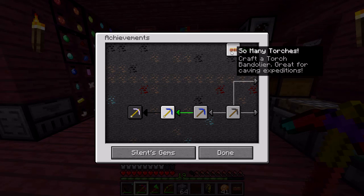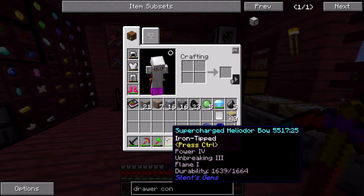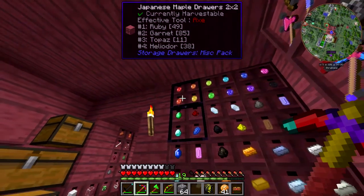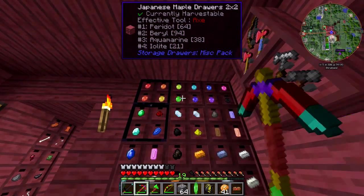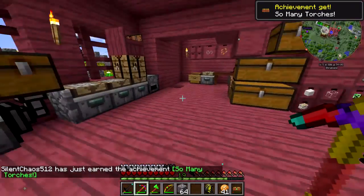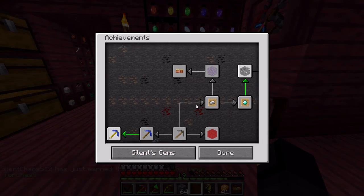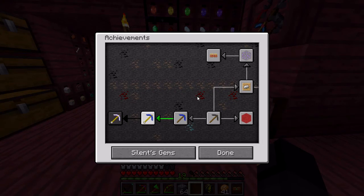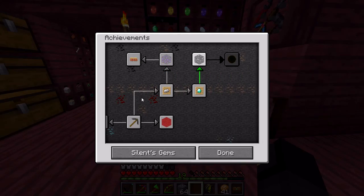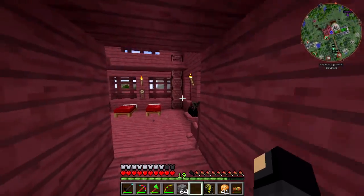I could actually get the torch bandolier achievement right now. You don't necessarily need to craft one from scratch — it's actually possible to change the little decoration bit on the torch bandolier. I'll swap it out for a barrel for now, just craft it with a gem, and that'll change the little decoration bit and give you the achievement. That should be everything I can do without finding chaos ore — we'll just see how many of these mining achievements I actually get. I think it's a nice little addition; it'll help anyone who's new to the mod if they actually look at the achievements.